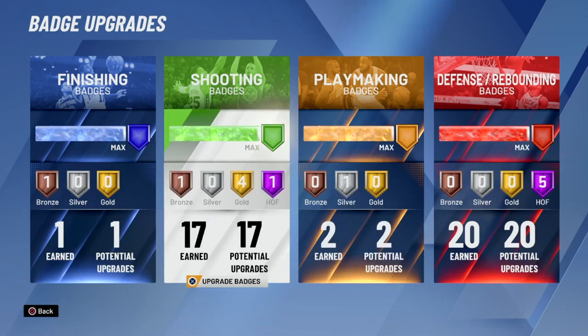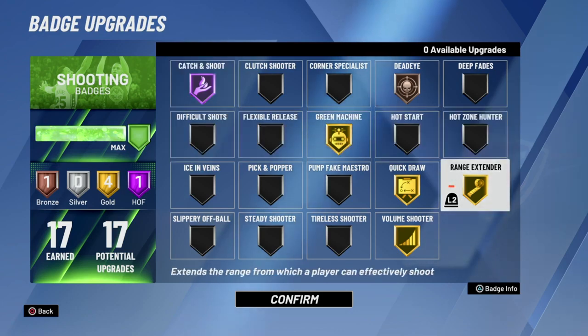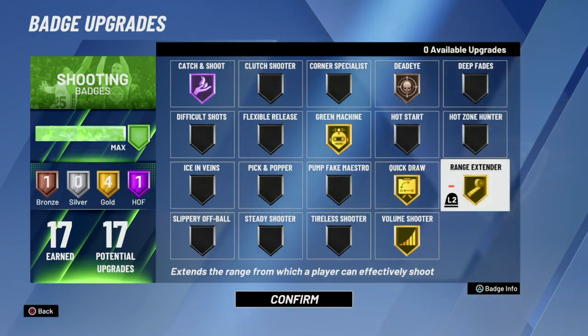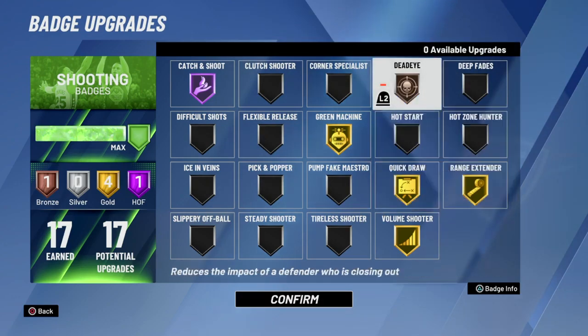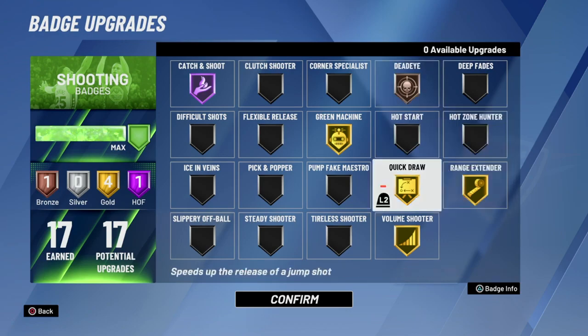Moving on to shooting — I can get 17 upgrades. I got one bronze, four gold, and one Hall of Fame. I got Hall of Fame Catch and Shoot, which increases the chance of hitting a jump shot immediately after a catch. I have Ranger on gold — I first had it on bronze then gold because I just like shooting deeper. I don't shoot in anyone's face anyway, so if I take smart shots I'll be good. I can shoot deeper shots now. I also got Green Machine on gold, Quick Draw on gold — I love that badge — and gold Volume Shooter. Quick Draw on gold is really perfect for me; I tried silver and it was cool but I felt I needed one more upgrade, and I shoot nothing but greens.